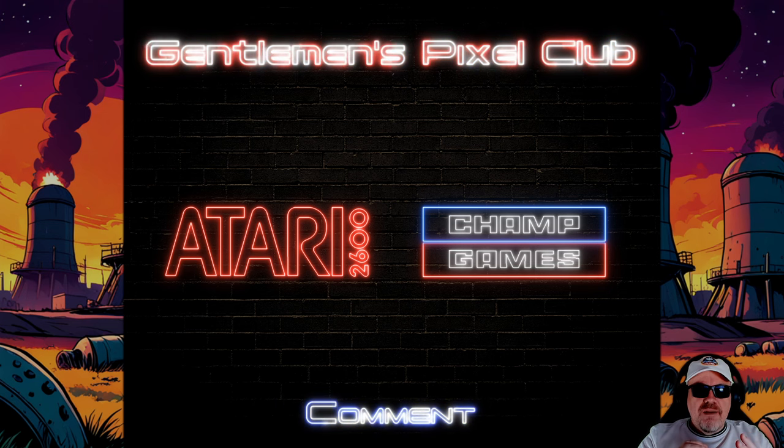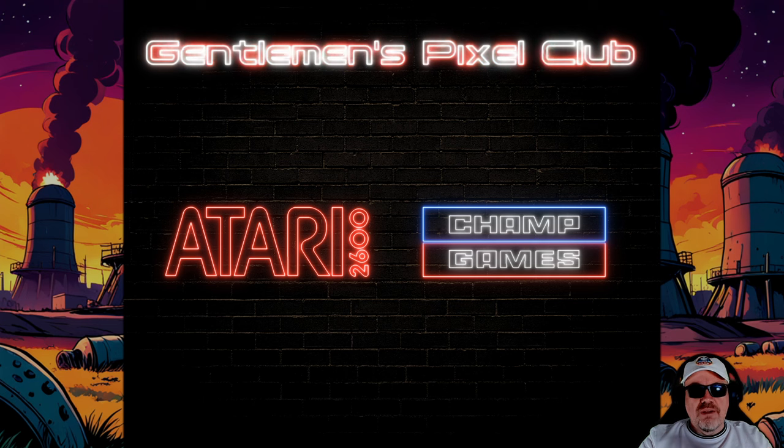There is a buyer-beware warning: we are playing this on the Stellar emulator, which works absolutely fine for any of their games. The Mr. FBJ, which some of you own, does not work on this. When you go to the site, make sure you're getting a platform that works. If you own a real physical Atari 2600 from back in the day, it will work on that too — they do both physical cartridges and digital ones.